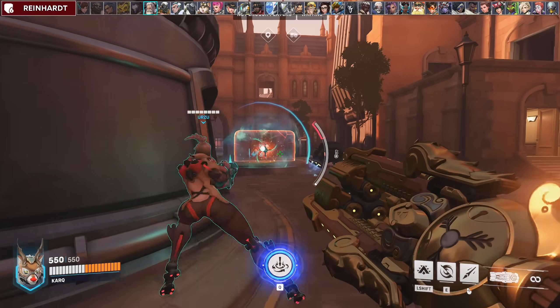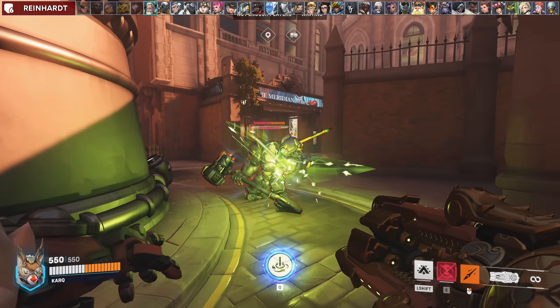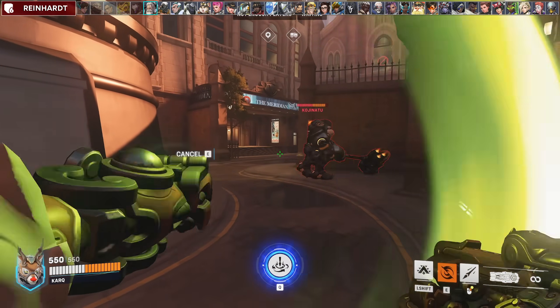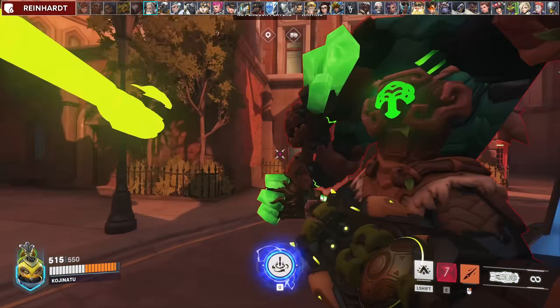Against Reinhardt, try to pressure his shield and engage after. This matchup is all patience — you have an answer to everything he does. He wants to charge: spear him away or fortify. He wants to swing: use fortify and shoot him. He wants to fire strike: Javelin Spin to eat it. And if he wants to shatter: spear it, fortify it, or push him away with Javelin Spin, then spear or fortify it.